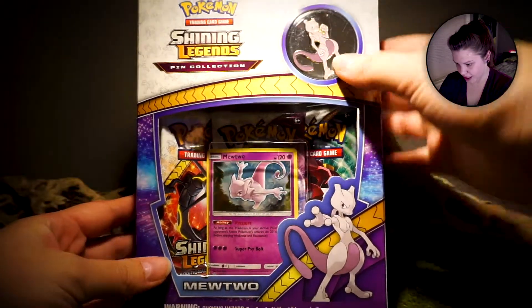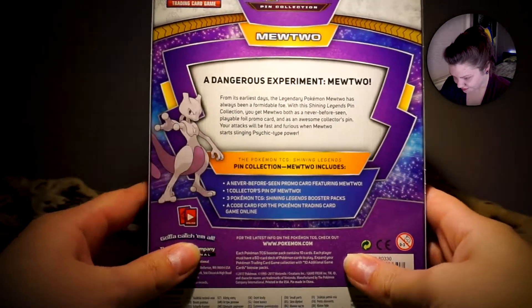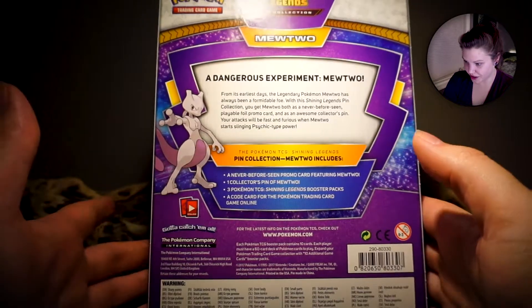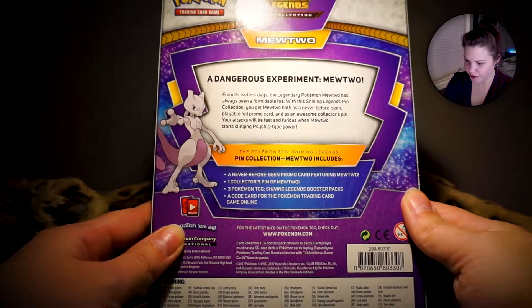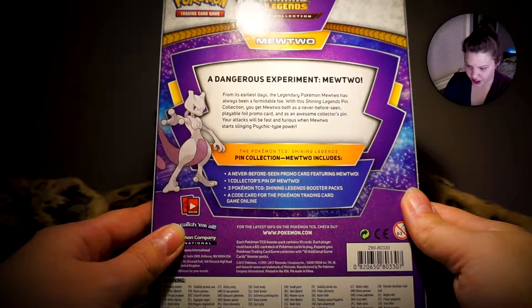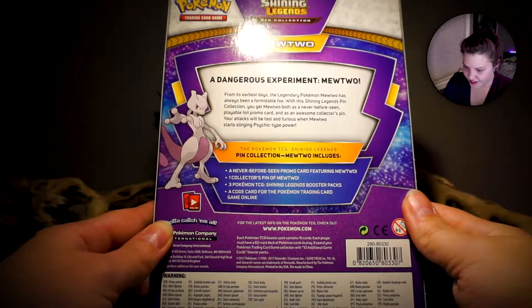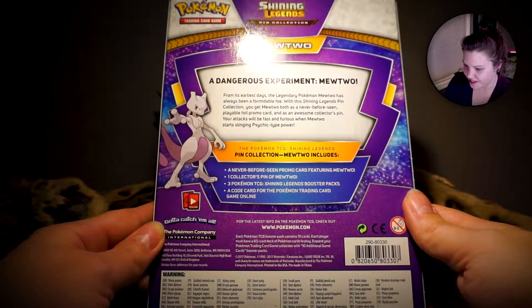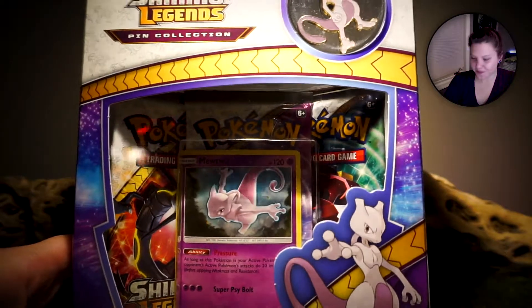We get a Mewtwo pin, a Mewtwo holo promo, and then three Shining Legends booster packs. Let's see what it says back here: 'A dangerous experiment — Mewtwo. From its earliest days, the legendary Pokemon Mewtwo has always been a formidable foe. With this Shining Legends pin collection, you get Mewtwo both as a never before seen playable foil promo card and as an awesome collector's pin. Your attacks will be fast and furious when Mewtwo starts slinging Psychic type power.' I love me some Psychic Pokemon, so let's crack this baby open and see what's inside.